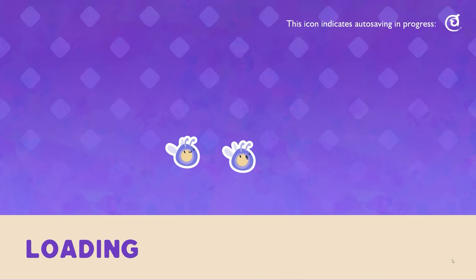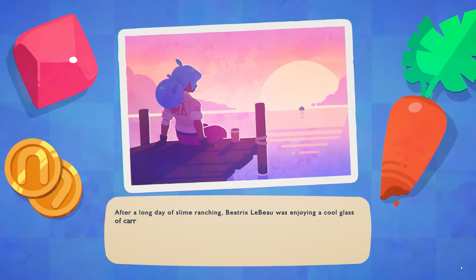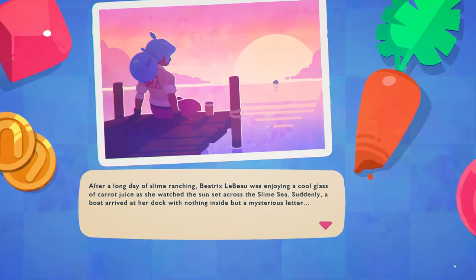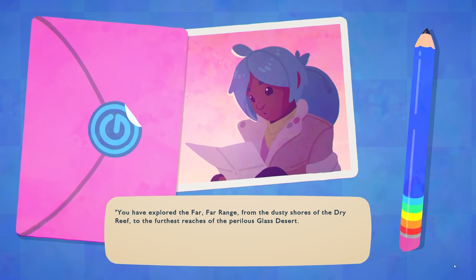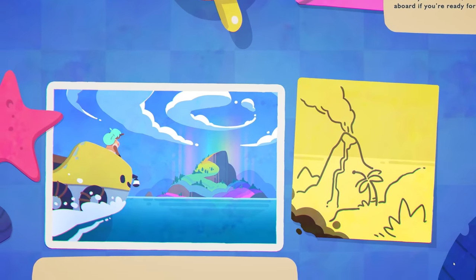Look at this loading screen - we've got little phosphor slimes acting as a loading bar, that's cute. And there's Beatrix Labeau: after a long day of slime ranching, Beatrix was enjoying a cool glass of carrot juice watching the sunset across the slime sea. Suddenly a boat arrived at her dock with nothing inside but a mysterious letter. 'You have explored the Far Far Range from the dusty shores of the dry reef to the furthest reaches of the perilous glass desert, but there are worlds yet uncharted. Rainbow Island awaits you - climb aboard if you're ready for a new adventure!'